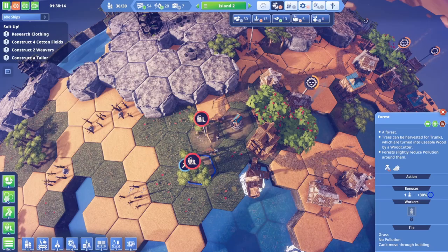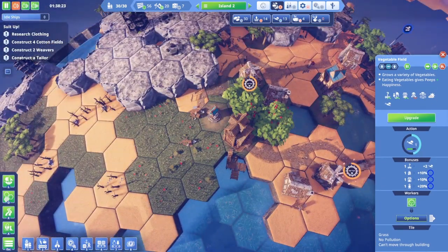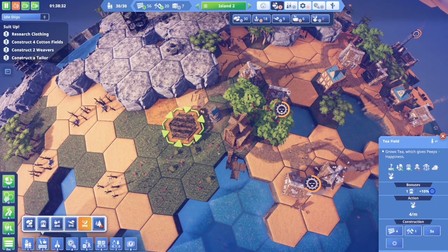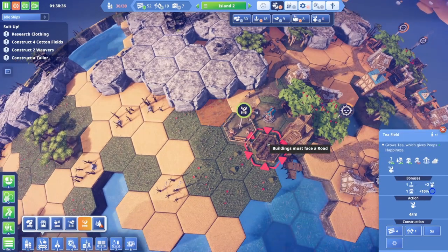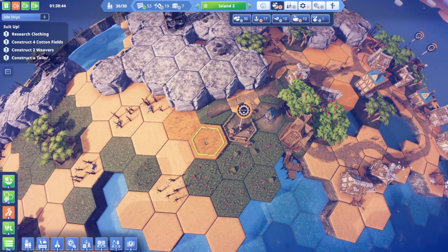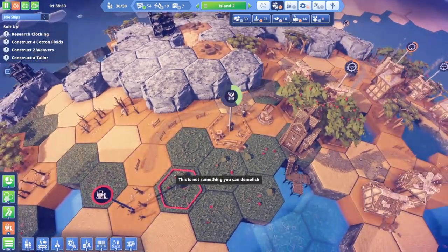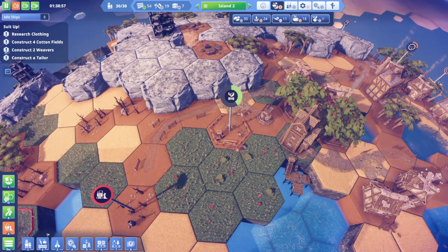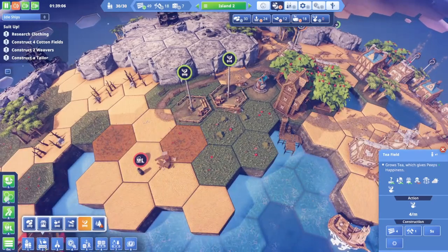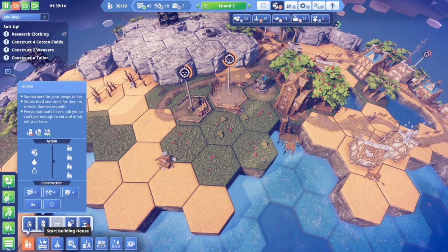We're going to build some roads and a couple more fields. We have orchards and veggie fields, so we're going to make a couple of tea fields here. We're going to build some houses — let's go with the hut for now.